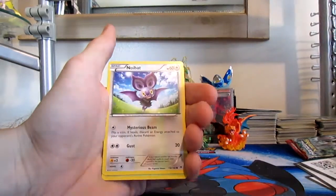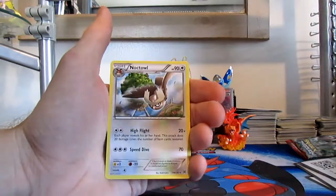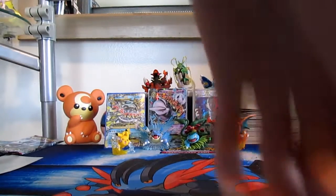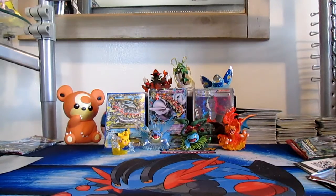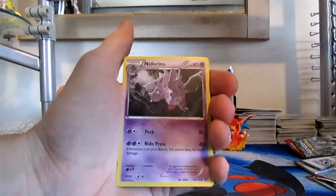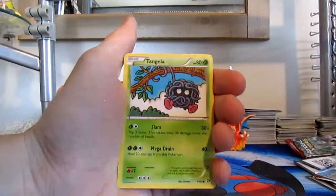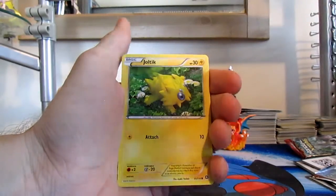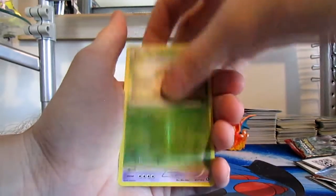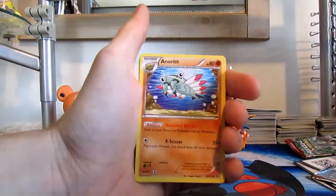Back to Sandy Gast — for one colorless energy you can use Gather Sand: you may attach one fighting energy from your discard pile to this Pokémon. For one fighting and two colorless you can use Sand Tomb for 30 damage, and your opponent's active Pokémon can't retreat during your opponent's next turn. I personally love it whenever they use real in-game attacks as Pokémon TCG attacks, because there are only so many attacks in the game and you can't keep reusing them on cards or it gets boring.